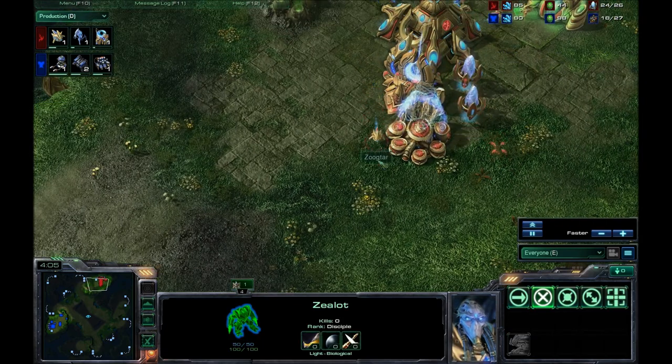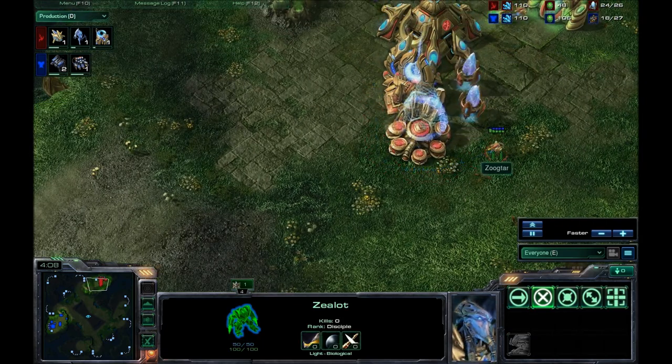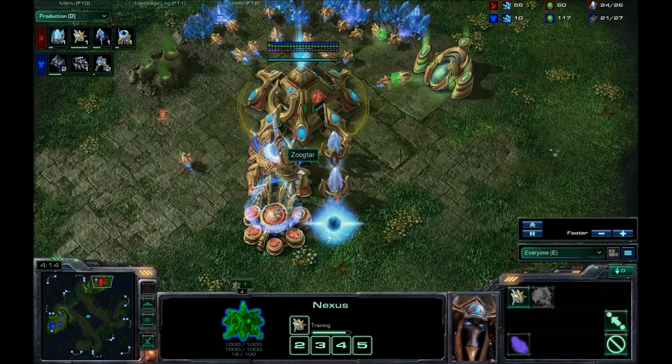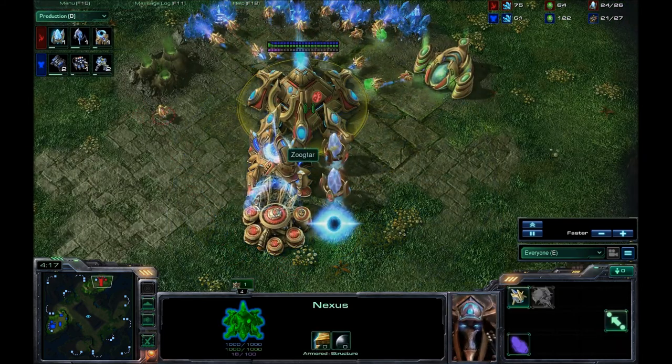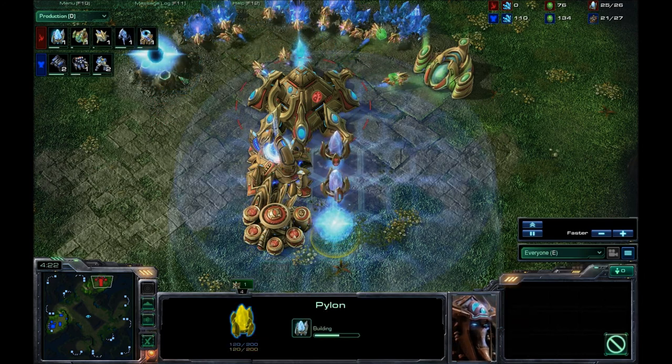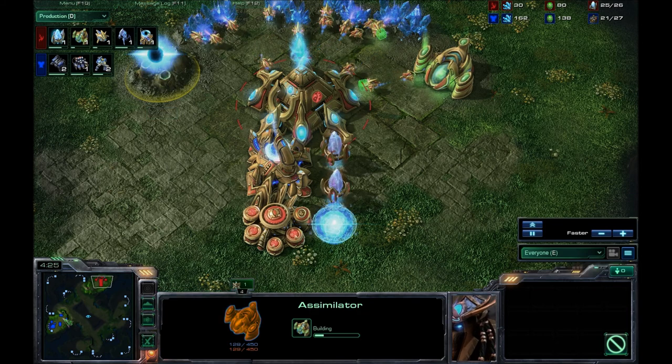Let alone the third racks — I don't want my opponent to know what's going on. He does have one zealot out front. Looks like he's going for... another pylon! This is the perfect time to get the second gateway, but instead he goes for the pylon and the second assimilator.